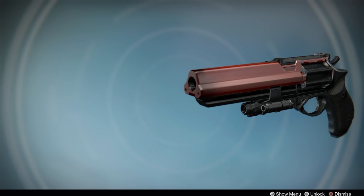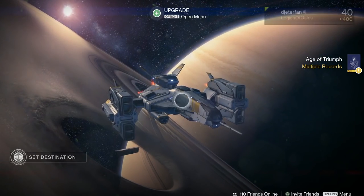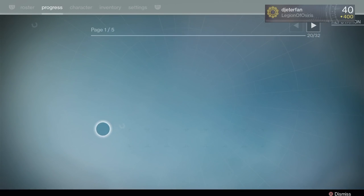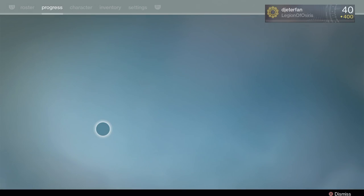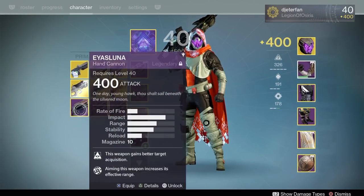Now if you guys are interested in getting a Luna for yourselves, you just need to run any 6v6 game mode. You can also complete the new hand cannon bounties that are available every couple of weeks from the Crucible Quartermaster, and that will give you a chance at getting a hand cannon drop. So with all that out of the way, we're going to hop into the Crucible now and I'm going to show you just what this hand cannon can do when these two perks are stacked together.